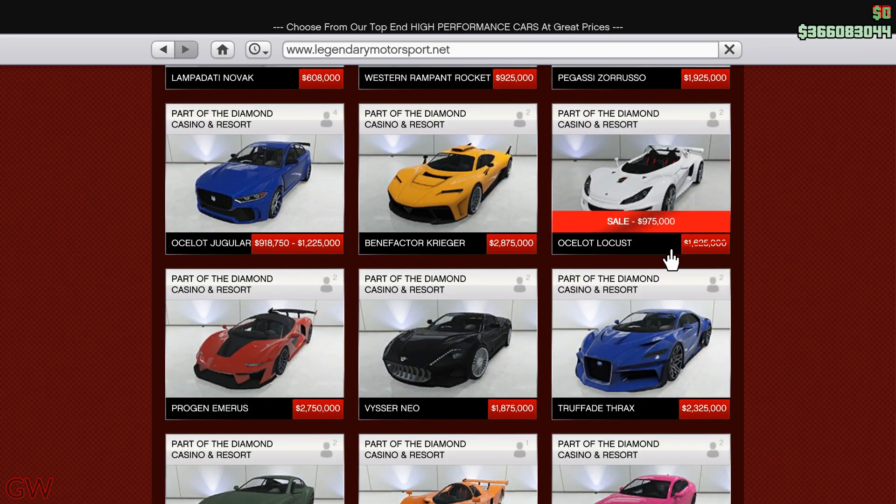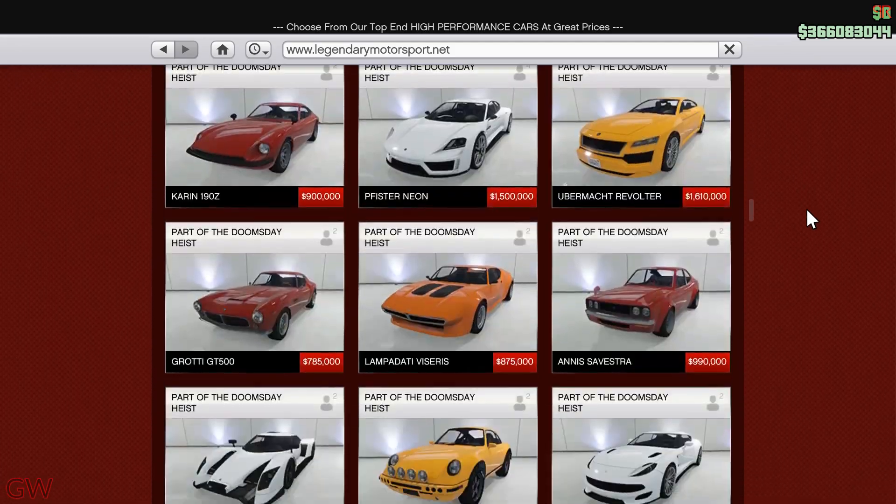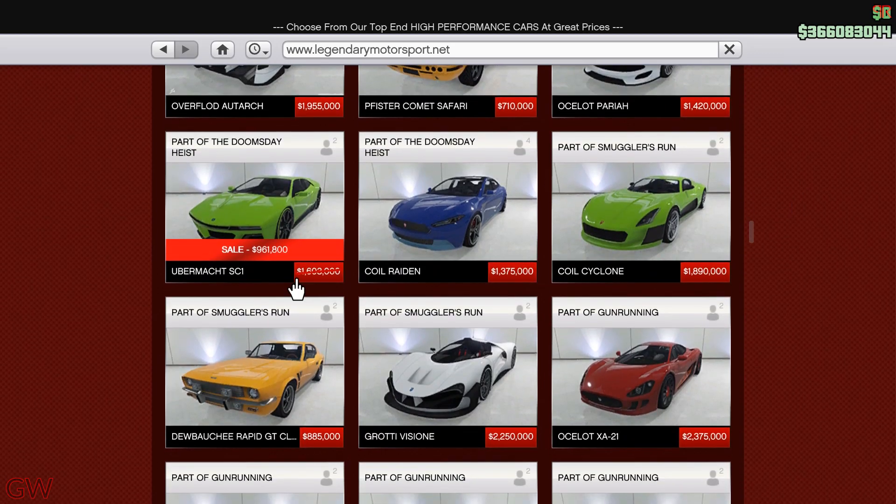The Ocelot Locust is also on sale — I mean, for a million dollars, you guys will get a better vehicle. Don't waste your money on these, unless you really want them and have a lot of money. We also have the Ubermacht SC1, but it's not that special or fast or anything.